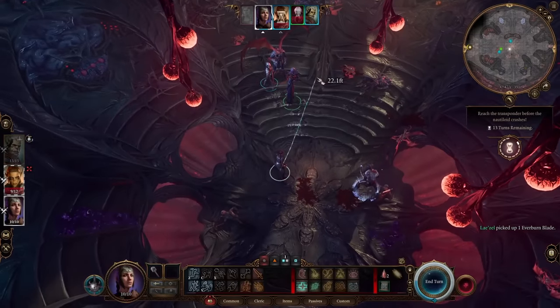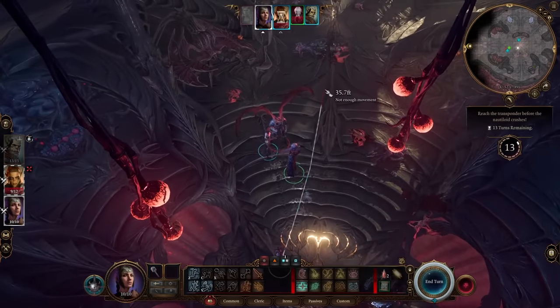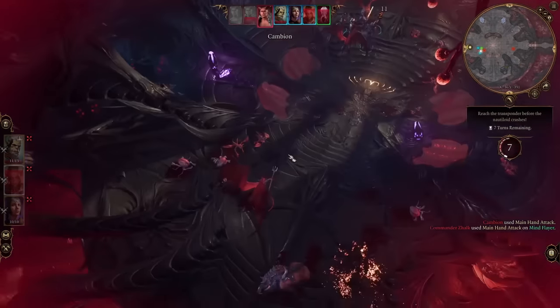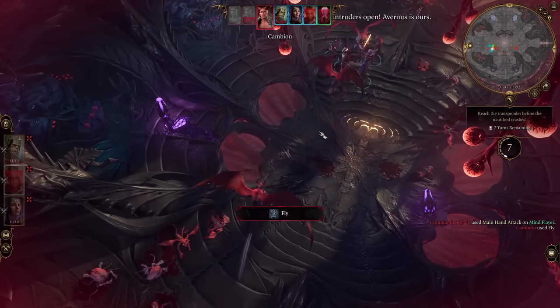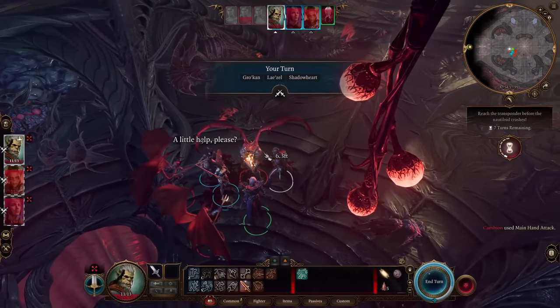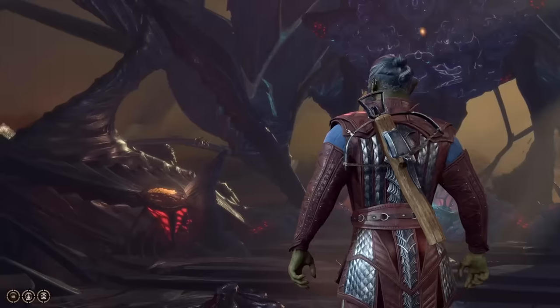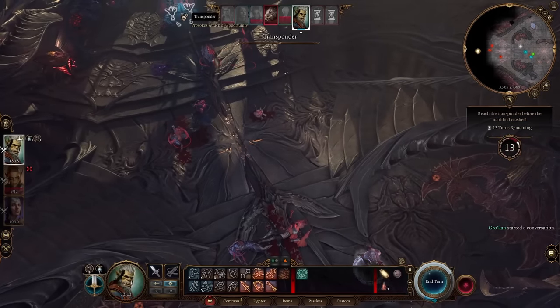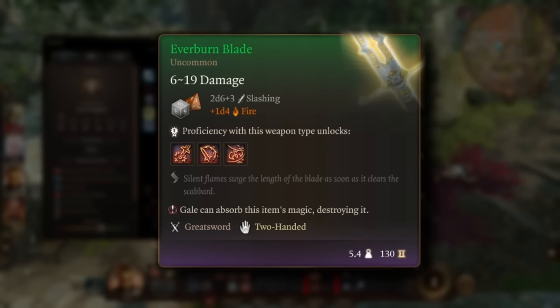Just make sure you move it to your character's inventory before you hit the console, so you have it right after the tutorial. Of note, this is about the only way to easily kill the commander, which is an achievement. I personally did it in a four-player party and it was pretty down to the wire, so exercise caution if you do go for that achievement. If you do go for the kill, definitely be sure to not run too far up, or more enemies will spawn in near the transponder. The Everburn Blade is a two-handed greatsword that deals 2d6 plus your strength modifier of damage and 1d4 additional fire damage, and comes with the Pommel Strike, Cleave, and Lacerate weapon actions, as all greatswords do.